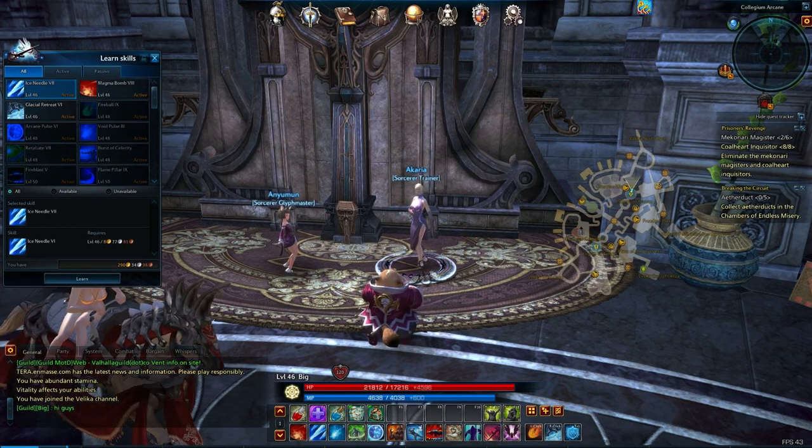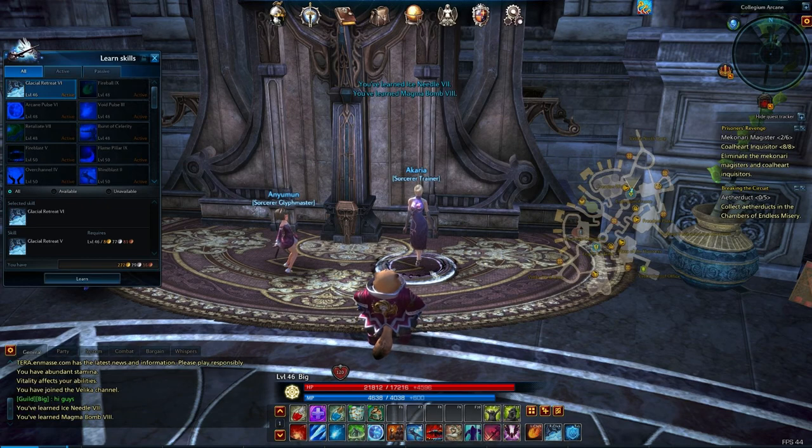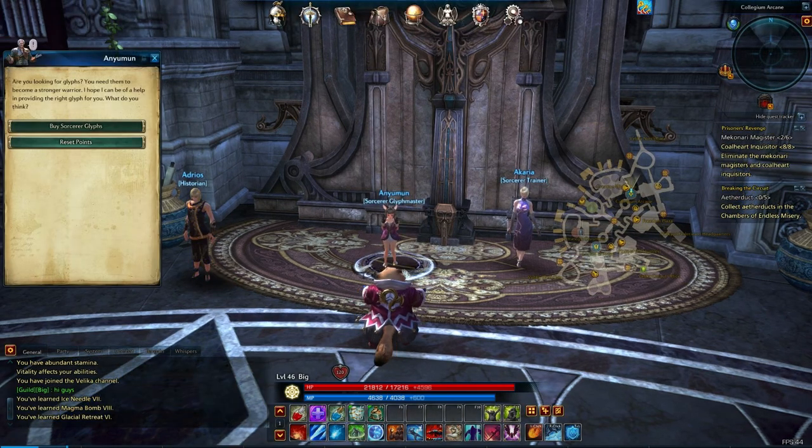Looks like we get a new level of Ice Needle — that's awesome. Magma Bomb, also awesome. And Glacial Retreat, so perfect. All abilities that I use a lot. So those are my main three abilities, I'd say, other than Fireball.